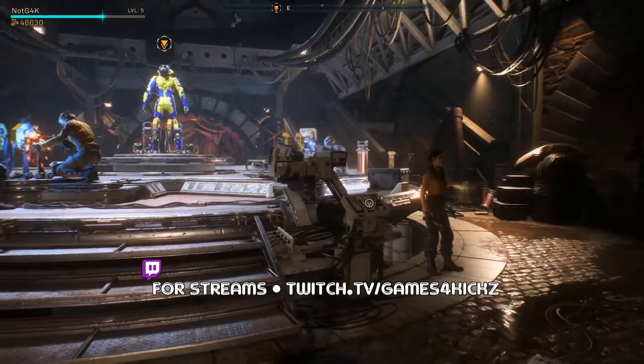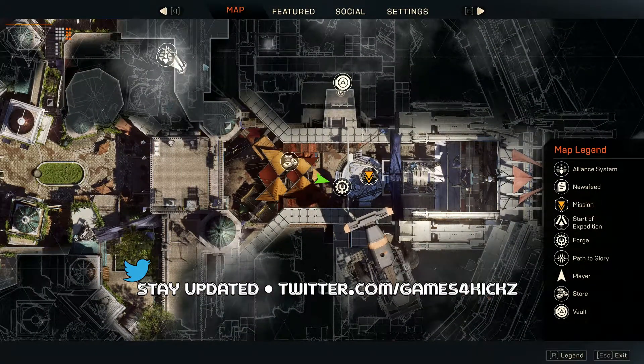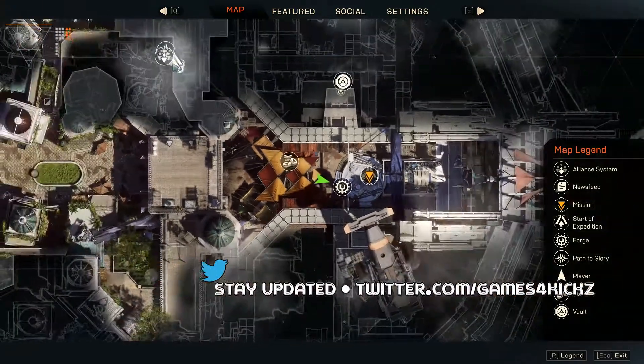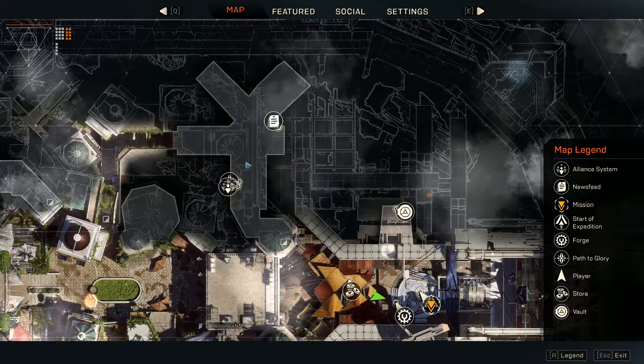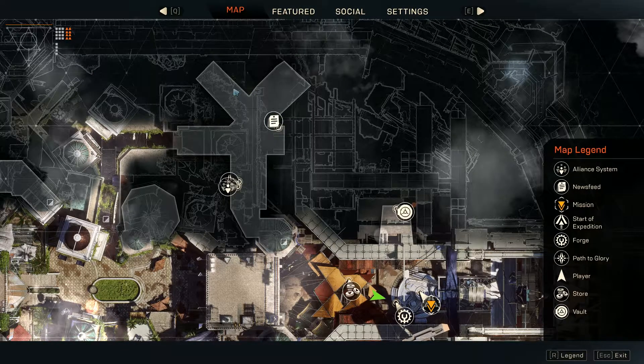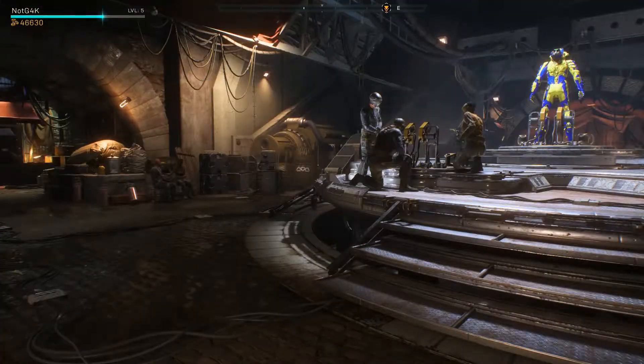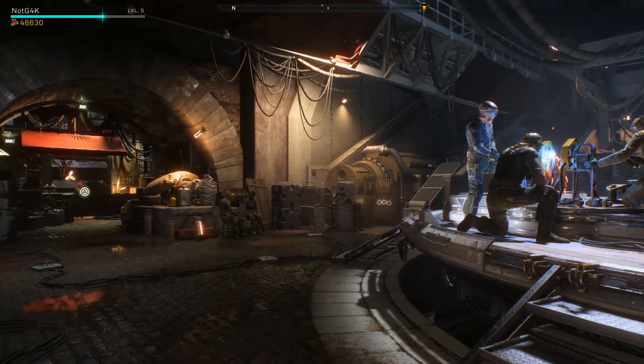We're going to continue with the mission today. We don't really have any other side missions anyway, but the alliance system is over here with some challenges which are passive — we do them while we do other missions. Over here we have the ancient missions, which are the contracts that pop up every now and then, great for resources, extra experience, and bonus points.